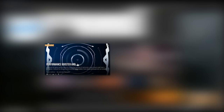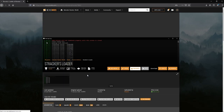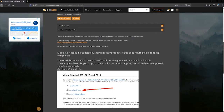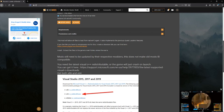First, go to nexusmods.com/monsterhunterworld. The performance mod will most likely be right on the main page, but if not, search for 'performance booster and plugin extender.' Now this mod is going to require another mod to already be installed called Strackers Loader. Chances are you probably already have this if you use mods at all, but if not, go to the Strackers Loader page — it has a simple installation guide very similar to what we're doing here.